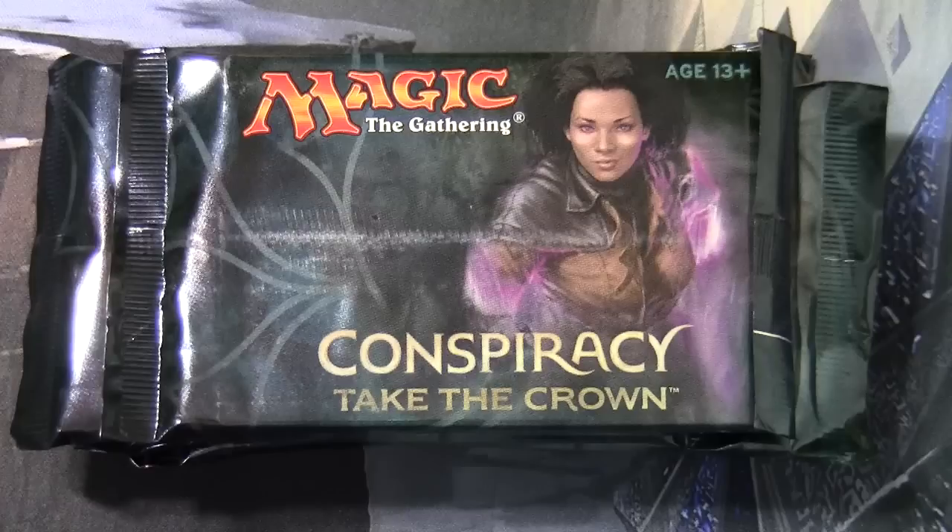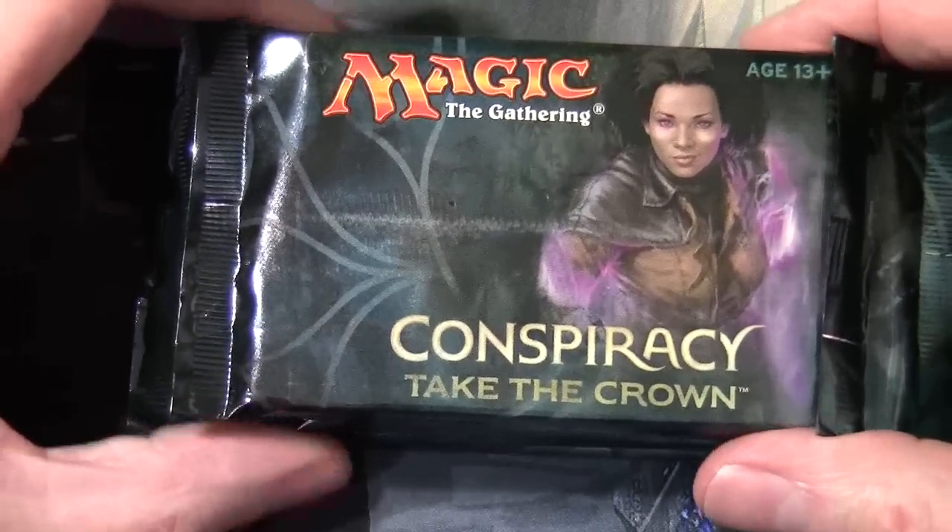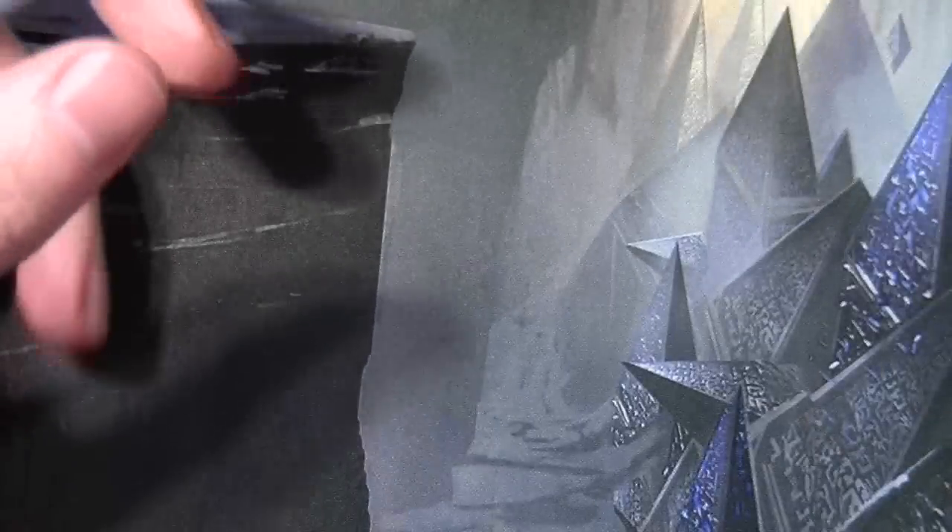Hello and welcome to another Magic the Gathering video. Today we're going to be opening some packs of Conspiracy: Take the Crown, which has just been released this weekend. It's a draft-only format where you draft it as an eight-person draft, then split into two groups of four for a four-player multiplayer free-for-all. These cards have what are called Conspiracy cards in them, which will affect certain aspects of the draft. So let's open these up and see what sort of pools we've got.